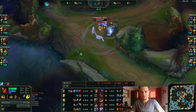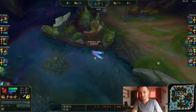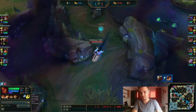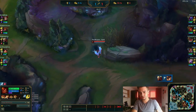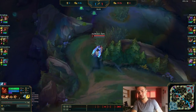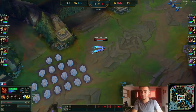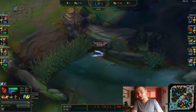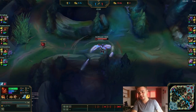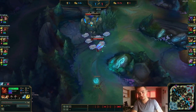Here I'm just farming — as you can see I'm actually quite ahead, 14 CS ahead. I'm just trying to get as many things as I can. I tried a gank on Zed and hit the W, but he escaped. Even though I knew the crab was coming, there were still quite some seconds and I pathed towards my bot side of the jungle.